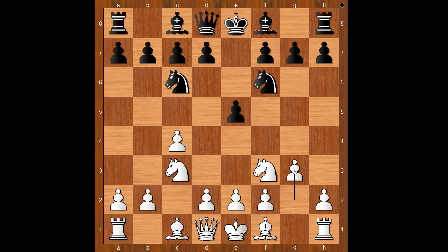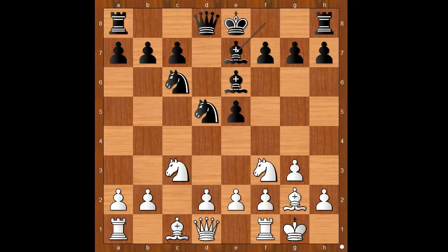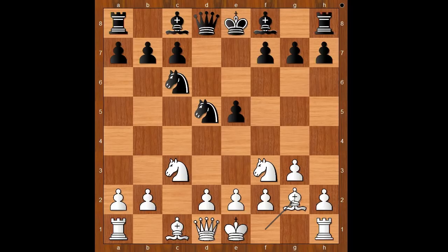The dragon reversed. d5, c takes on d5, bishop to g2. Knight to b6 — the most played move. If bishop to e6, castling bishop to e7, then white most of the time plays d4. Back to our game, to avoid d4, knight to b6 was played.